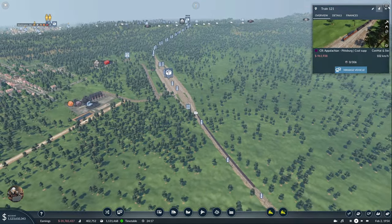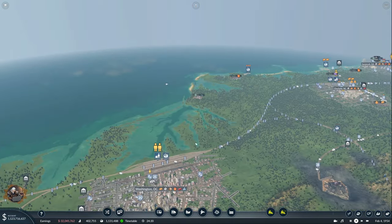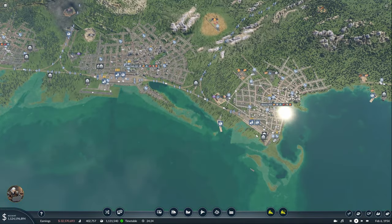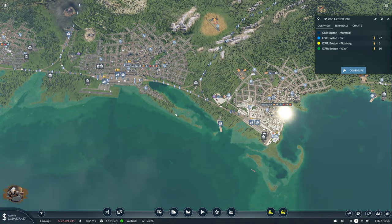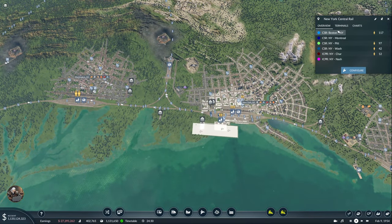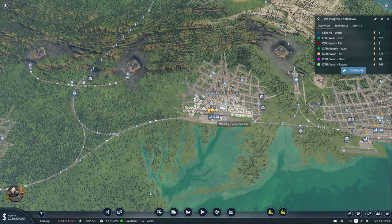Now first we should check on some of the previous setups because I didn't have time in the previous episode, so let's do it one by one. I don't see any problems here. Boston to New York was fine on the other station, so for now we're not going to touch it.